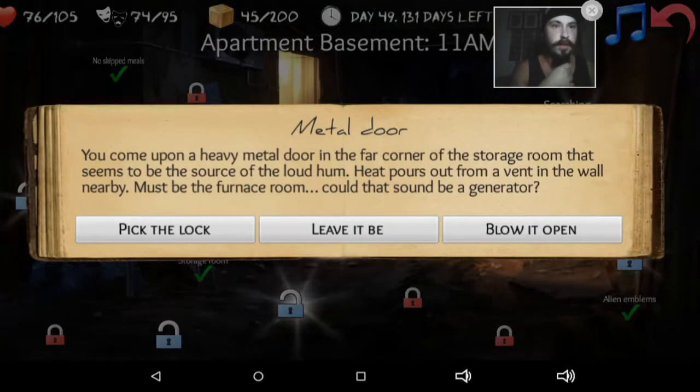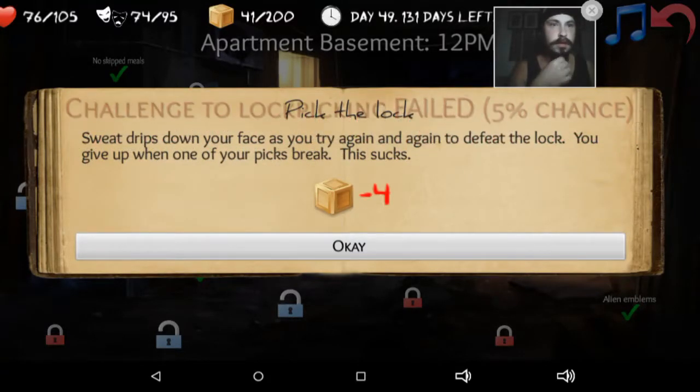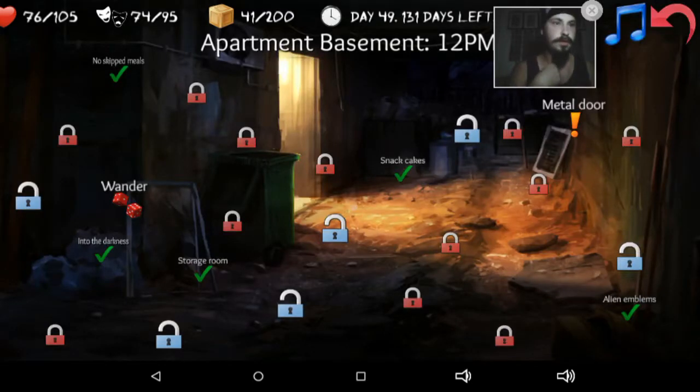Metal door. You come upon a heavy metal door in the far corner of the storage room that seems to be the source of the loud hum. Heat pours out from the vent in the wall nearby — must be the furnace room. Could that be a generator? Pick the lock. Sweat drips down your face as you try again and again to defeat the lock. You give up when one of your picks breaks. This sucks. Yeah, tell me about it.